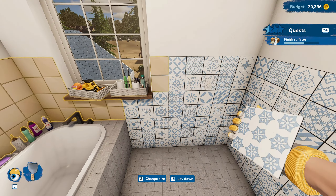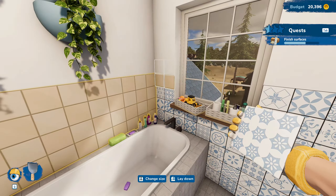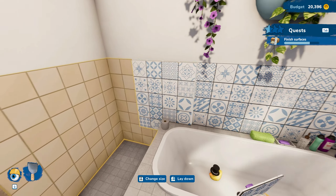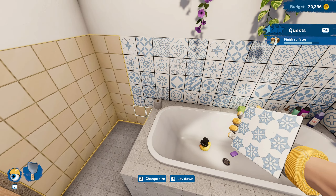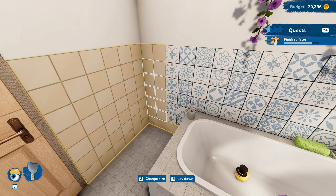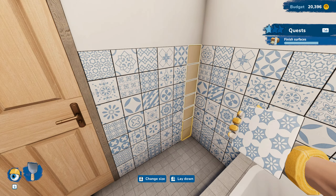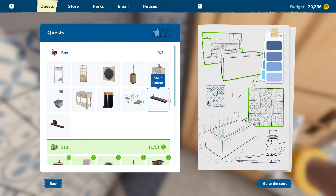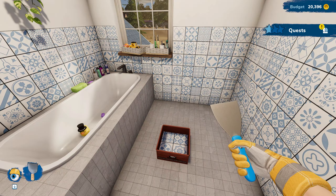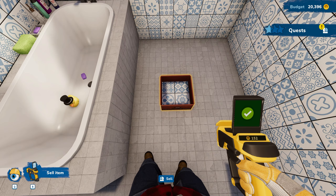Let's get this all put in. We don't want to get it up onto the top wall. I don't know if I need to move the bathtub or not - it's hard to tell. Okay, I think we got them all - fantastic! Put this away. That definitely looks better than the daughter's work. Let's go ahead and sell the tile tool since we don't need it anymore.